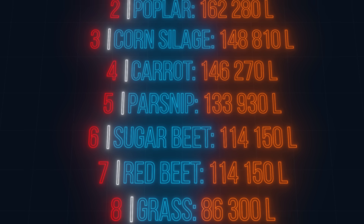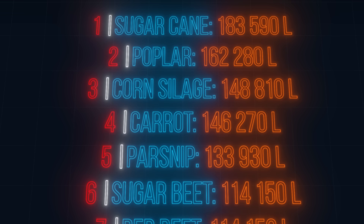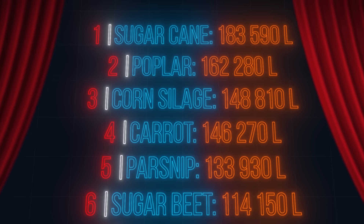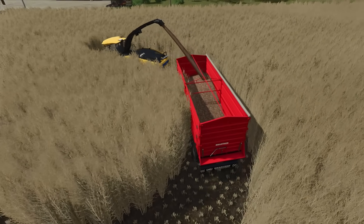In 3rd place for yield: corn silage. 2nd place: poplar. 1st place: sugar cane, topping the charts. But be warned — storing it won't be easy since it can't go into a standard silo.